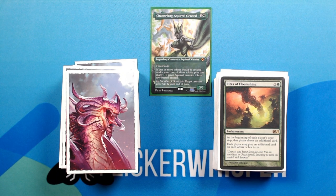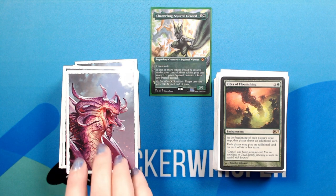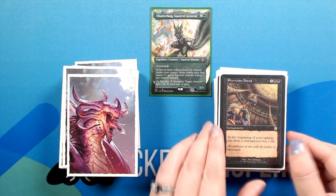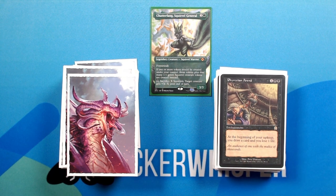Rites of Flourishing — 2 green for an enchantment. At the beginning of each player's draw step, that player draws an additional card. Each player may play an additional land on each of their turns. Phyrexian Arena — one black black for an enchantment. At the beginning of your upkeep, you draw a card and you lose 1 life.